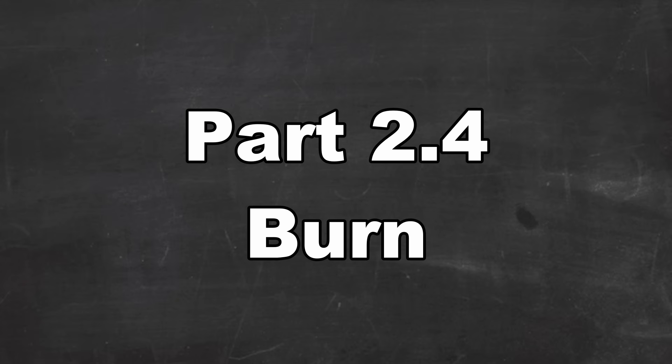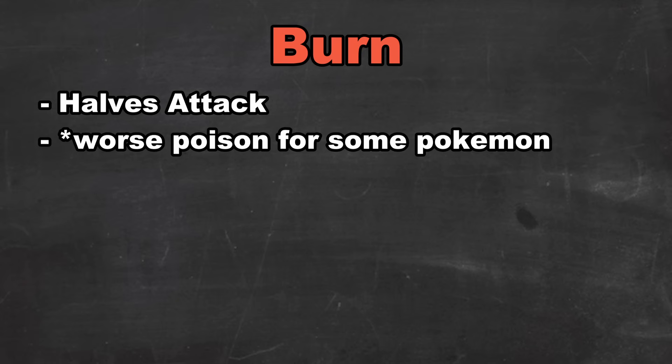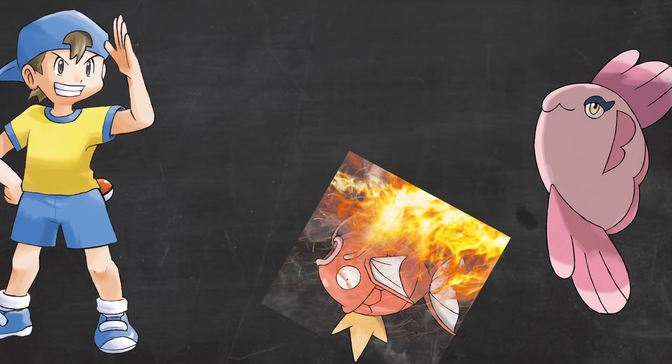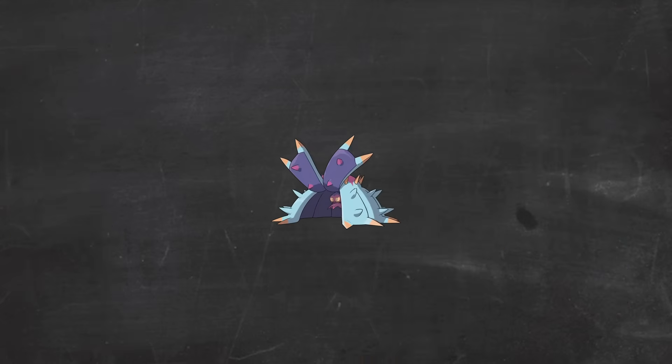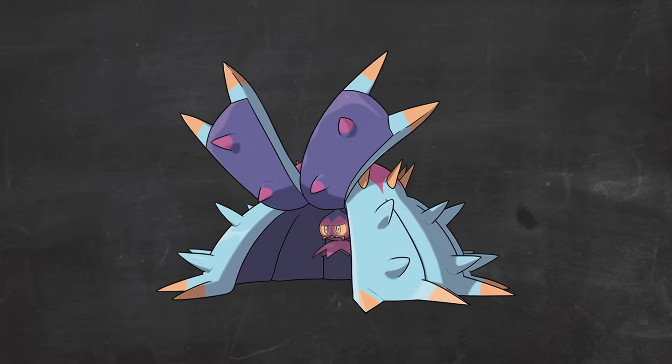Burn is almost as good as Paralysis, but it's a bit more situational. Some Pokemon don't really care about Burn, and it's basically just the same as Poison to them. It also has a far less effective secondary effect, just dealing damage — it doesn't quite sow the seeds of doubt that Paralysis does. Burn is a very good status condition though — it can completely shut down most physical attackers, and during its heyday with Scald being absolutely everywhere, it really crippled physical attackers. On certain Pokemon, Burn is absolutely amazing, but Paralysis is a bit more generally good.